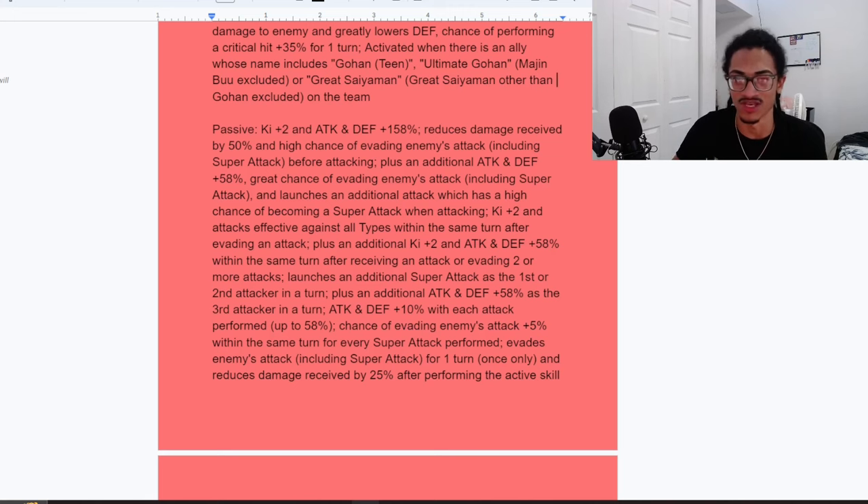She gets an additional 58% attack and defense, and a 70% chance to dodge, as well as launching an additional attack that has a 50% chance to become a super attack when attacking. So after she attacks, she has additional super attack chance, a 70% chance to dodge, and an additional 58% attack and defense. She gets 2 ki, and she's a feather being assault type within the same turn at receiving an attack.